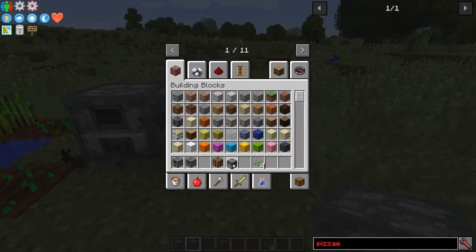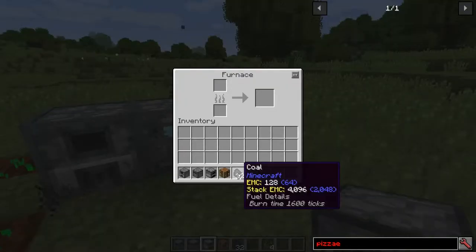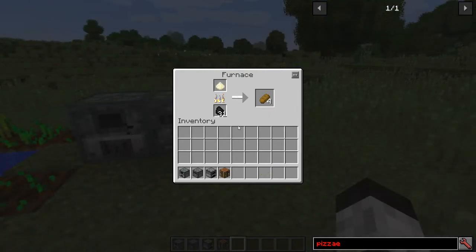Then we're going to have the furnace next to it. I'm going to take some of this coal out and put it in the furnace. What you do is take the flour and throw it in the furnace, and this will make bread, which is very important for this recipe. Once I have five pieces of bread I'll show you how to do the rest. The last piece of bread is being made — we're going to have five.